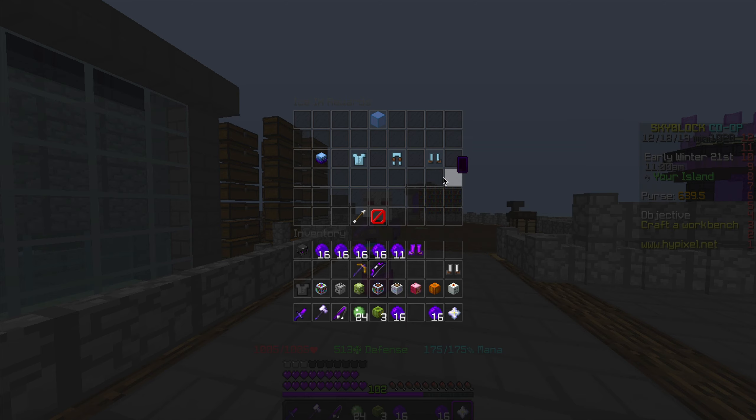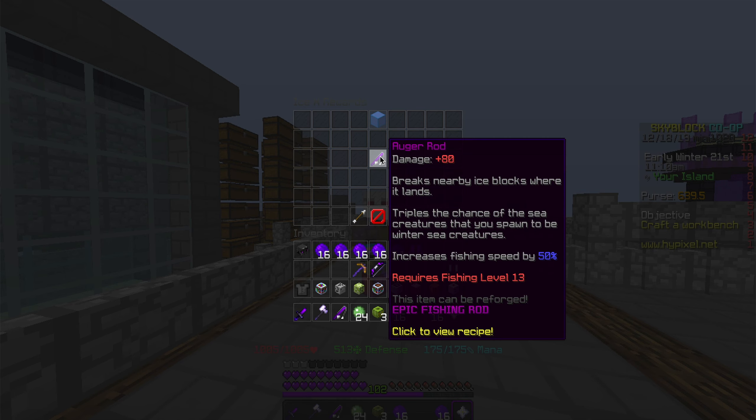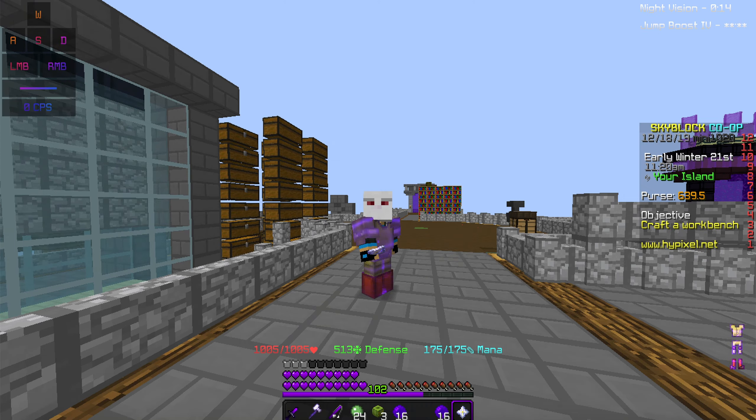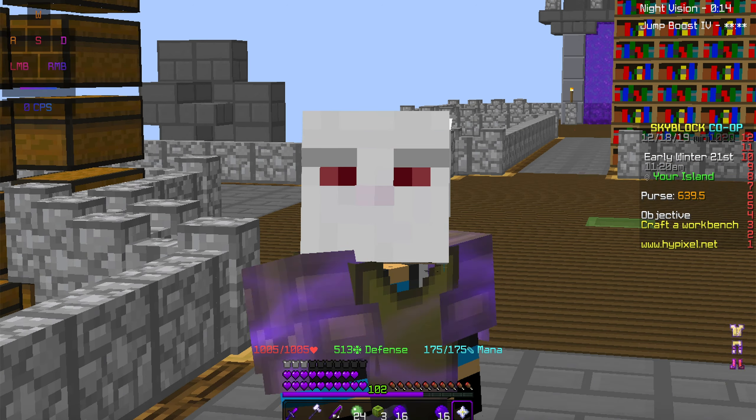There's the Frozen Armor, which is kind of neat because the full set bonus damages mobs within five blocks for three percent of their health — which is actually nice. And there's the Auger Rod, which triples the chance of sea creatures you spawn to be winter sea creatures. It also increases fishing speed by 50% and requires fishing level 13.